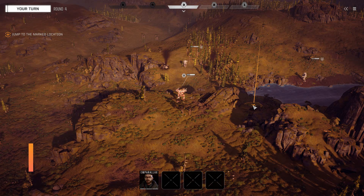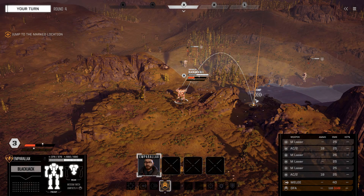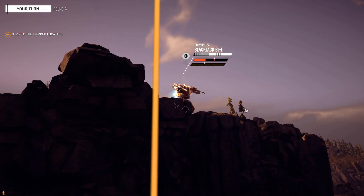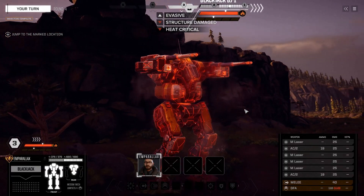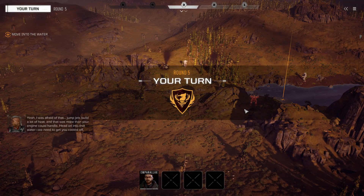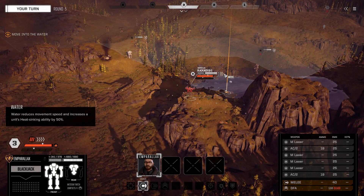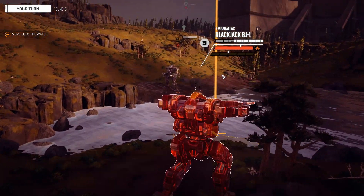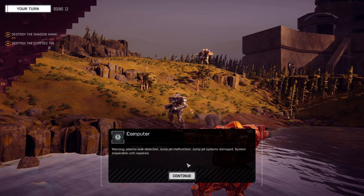The last trick I have for you mercs to hit the ground running in your mechs is to use the environment to your advantage. Whether that be using a source of water to cool off an overheated mech, or using high ground to halt an advancing enemy. Also make sure positioning and line of sight are extremely important — if you have a view of the enemy and they have an obstructed view, your firing solution is going to be a lot stronger than theirs.